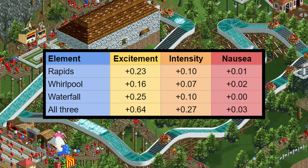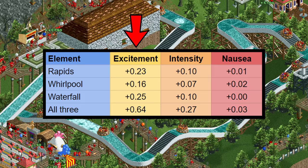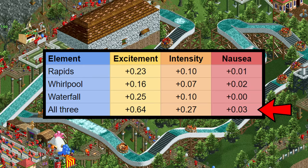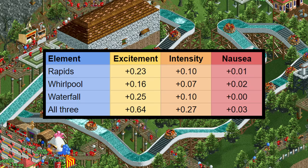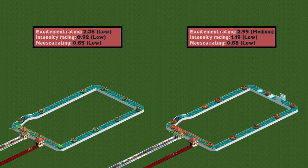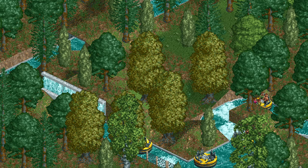This is a table with the bonuses to the EIN stats that each element gives. They all give a round 0.2 excitement, 0.1 intensity, and 0.0 nausea. The bottom row shows the combined effect from including all three elements. In absolute numbers the stat increase isn't that big, but the river rapids has fairly low stats so it is quite a large proportional increase. Including one of every element causes an excitement increase of more than 25%, which is quite good.